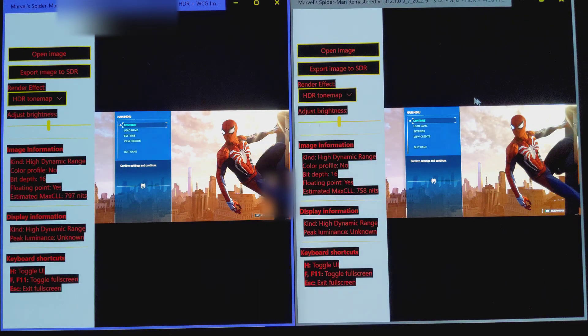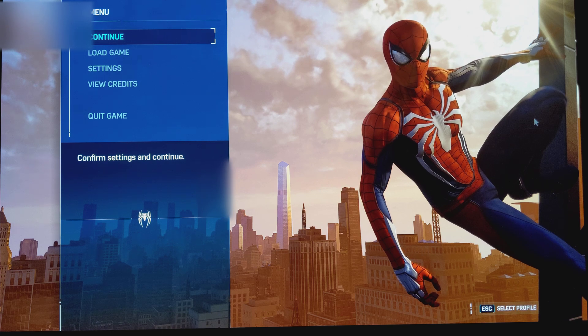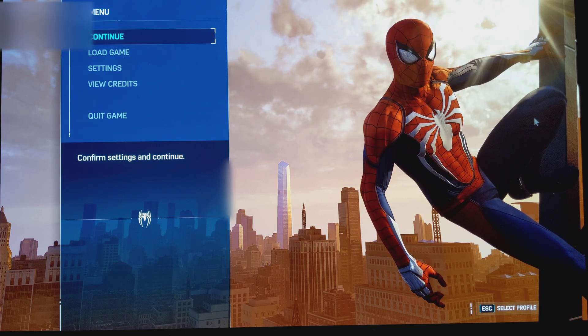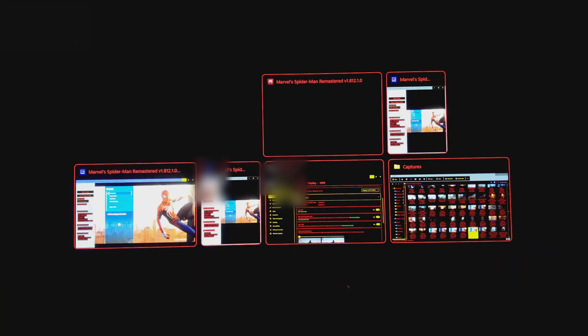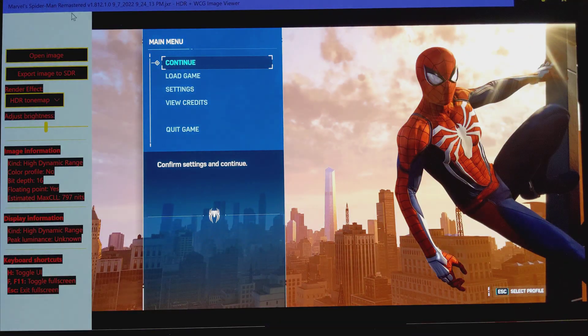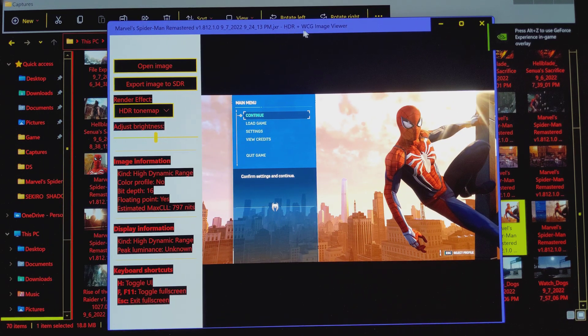And how do I know that? I go to the game and take a screenshot by pressing Windows+Alt+PrintScreen at the same time. Then I go to the folder where that screenshot is, open it using an app called HDR WCG Image Viewer, which you can download for free on the Microsoft Store.